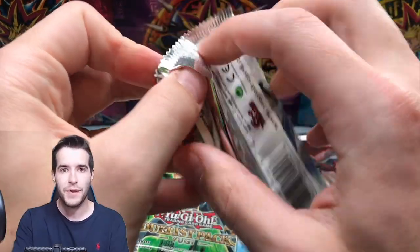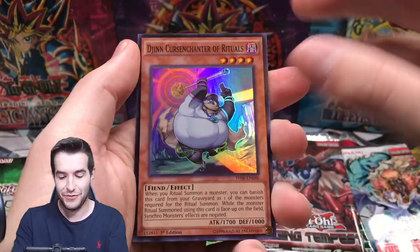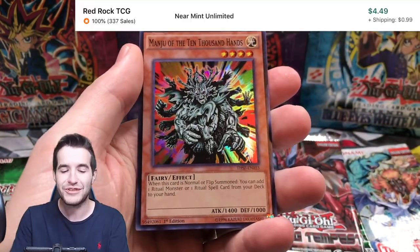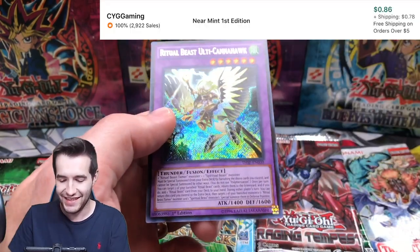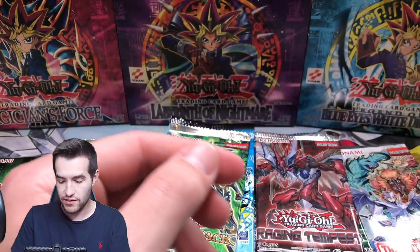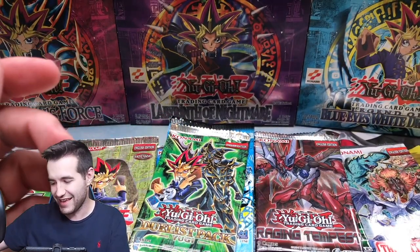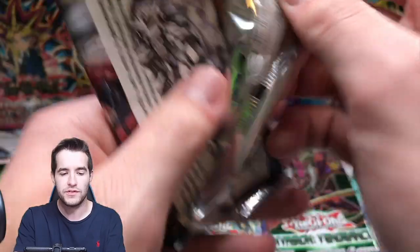Let's start off with the Secret Forces. There's a ton of packs here. Josh, let me know in the comments which Josh this was. Was it the Battle of the Joshes? Maju of the 10,000 Hands - that's good. Ritual Beast Ulti-Cannahawk - I think it's okay. Where all the Joshes were going to fight - I saw something about that. It was like a meme. I'm totally up with the memes.